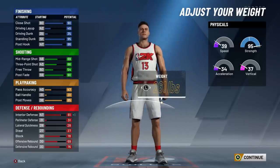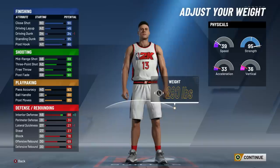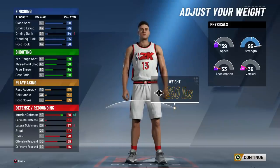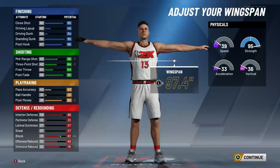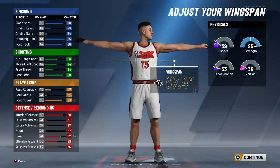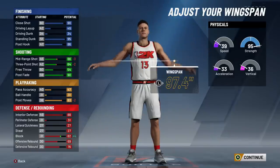A couple people recommended going to around 270 lbs for some extra acceleration, but I personally don't think you should lower your weight at all because it affects your interior defense. This year the contest attribute is no longer in the block category - it's in interior defense and perimeter defense. So if you're contesting someone in the paint it accounts for your interior defense, and on the perimeter it's your perimeter defense plus height and wingspan. We're going max weight and max wingspan, which lowers jump shots slightly, but we'll have plenty of badges to boost those back up.